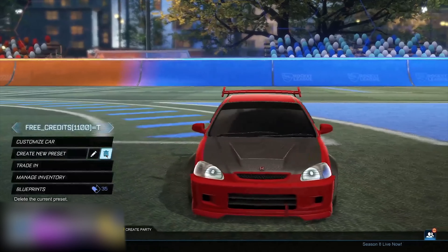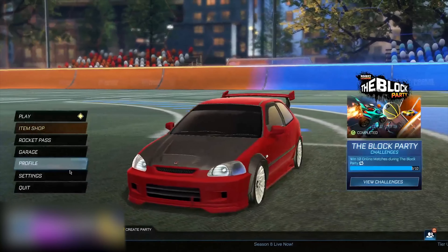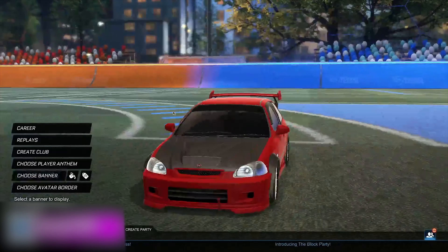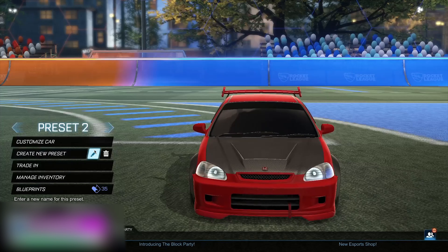Now go back here, go ahead and delete this preset, then go back to the main menu, go to your profile, choose 'Banner', and select the banner you were originally on. It's very important that it's the banner you were originally on, otherwise this will not work for you. So go ahead and choose this right here boys.